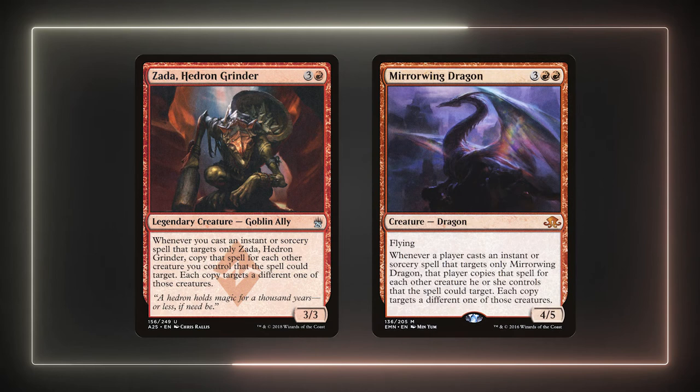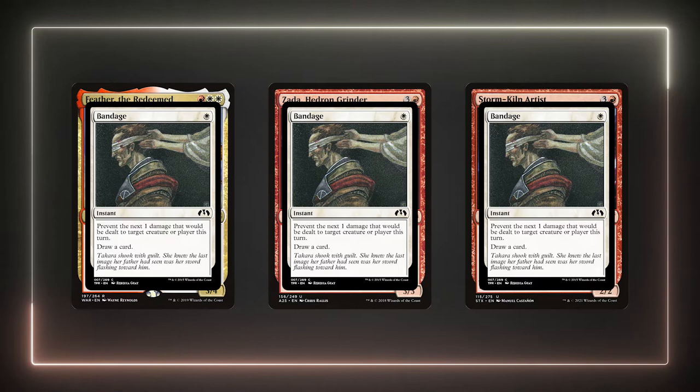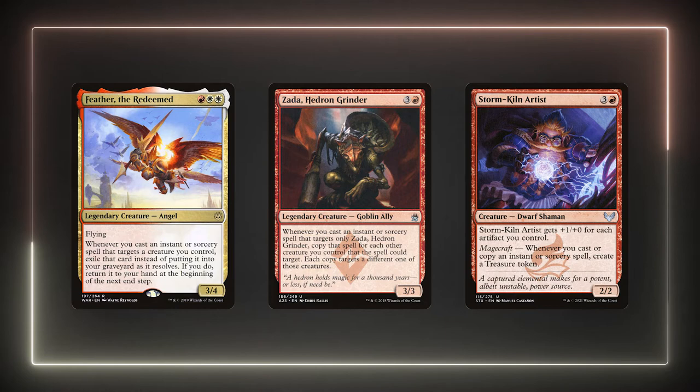We're going to start off with two powerhouse cards in Zada, Hedron Grinder and Mirror-Wing Dragon. These cards copy our cantrips assuming they target either of them. So while Feather and one of these creatures are out, every creature gets the cantrip effects and we can still reuse the cantrip later on. Let's set up a hypothetical board state: Feather, Zada, and the Artist are on the field. We can cast Bandage for 1 mana targeting Zada, who copies it for each creature. We just drew 3 cards and made 3 treasures for 1 mana, and we can do it again on the next player's turn.